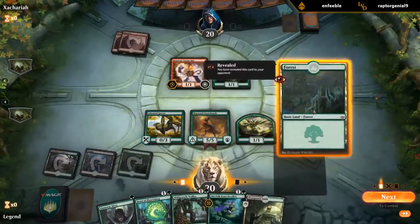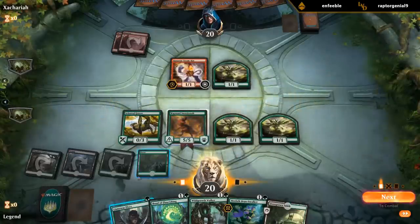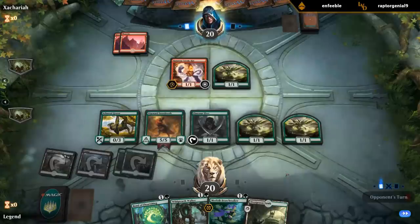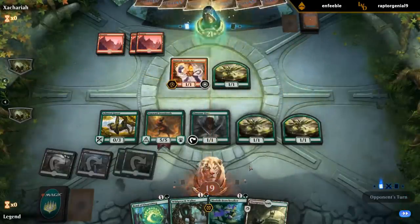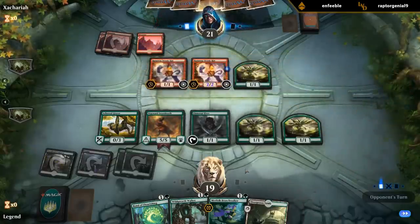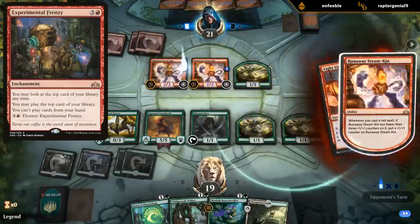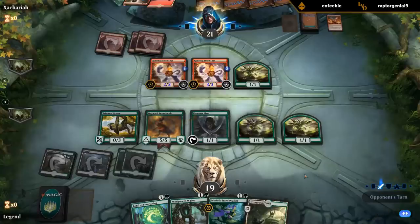I'll play the Lanowar Elves too, then just chill and next turn start exploring to try and get that Citadel as soon as possible. The red deck with Experimental Frenzy is kind of doing the same thing as the Citadel, although Citadel should be able to go over the top of Frenzy eventually with the way we have our deck built.